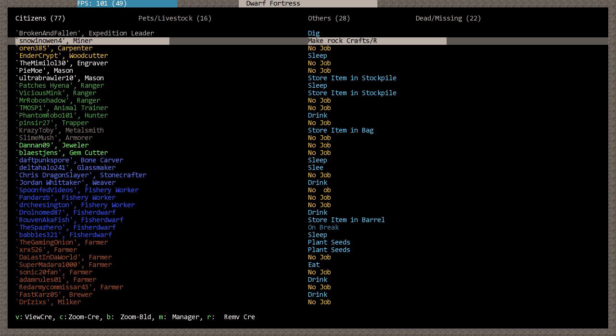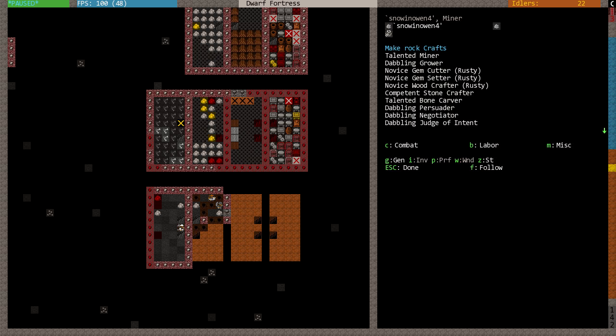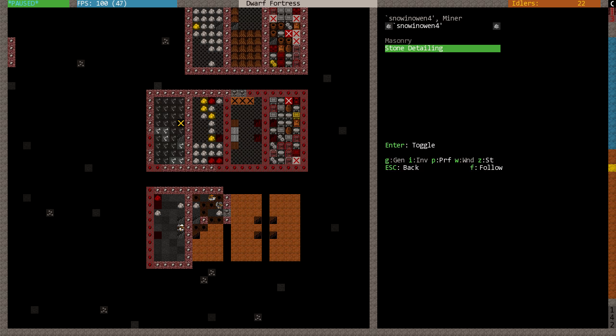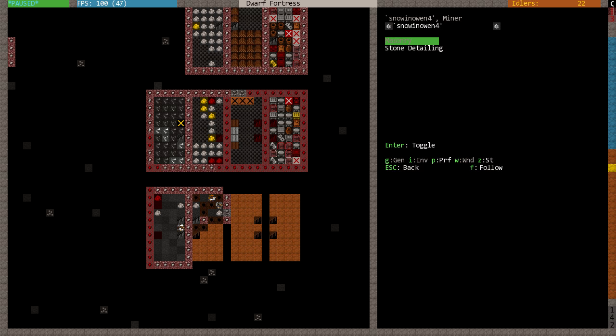Snow and Owen, you're making rock crafts. You're a miner. Unfortunately, I cannot afford you to be making rock crafts. Preference is labour. Sorry. Stone detailing I don't mind.